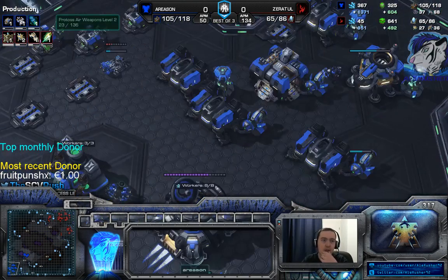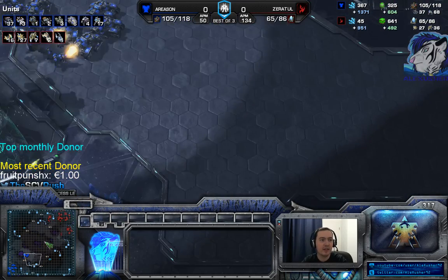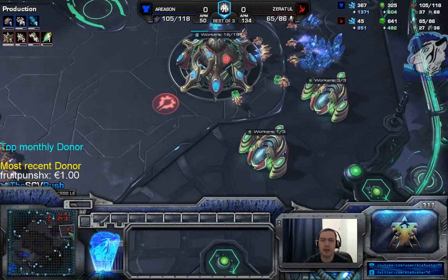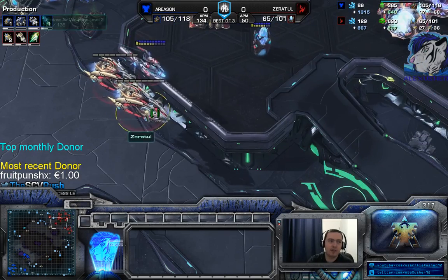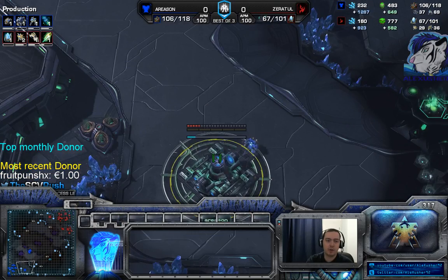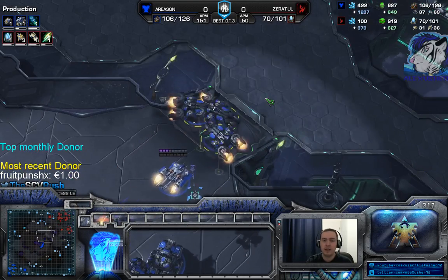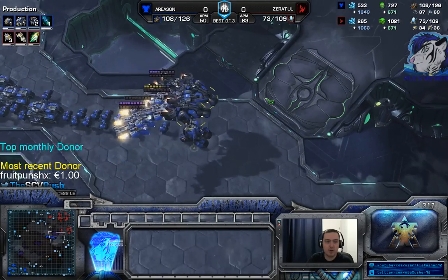Should I have gone for a third base? The problem is you didn't really properly macro up. Normally yes, definitely. But in this specific case, considering how weak his army is, if you had scouted it, I would say just hit a two-base timing and try to win from there. You can macro up behind, but he's high on tech - carriers are tier-three tech units. He skips production, so you're still ahead economically.